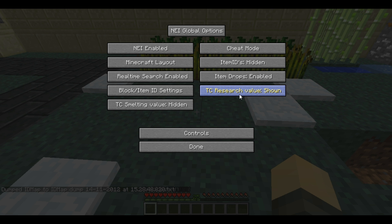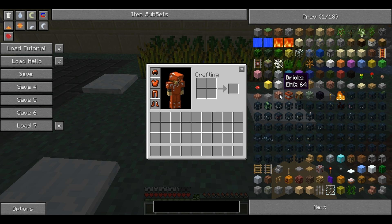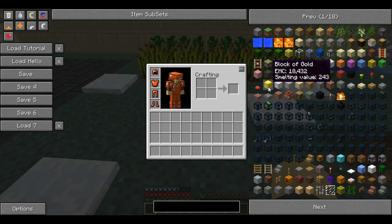The TC Research Value option refers to the Thaumcraft research value an item has when you research it. Bricks, for example, have a research value of 3. If you're not using Thaumcraft you don't need that and it just bogs things down. You can also always see the EMC value of an item — monster spawners don't have one, but almost all conventional blocks do. The TC Smelting Value shows the amount of vis produced when the item is thrown into a crucible, displaying the total value of vis and taint depending on which crucible you use, which affects how they are separated.